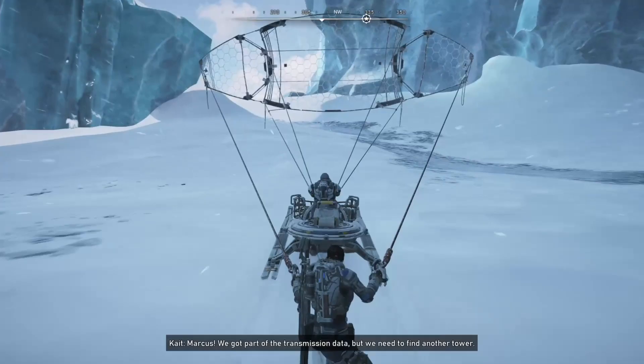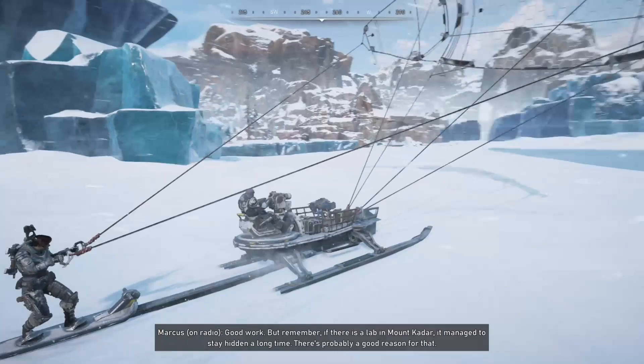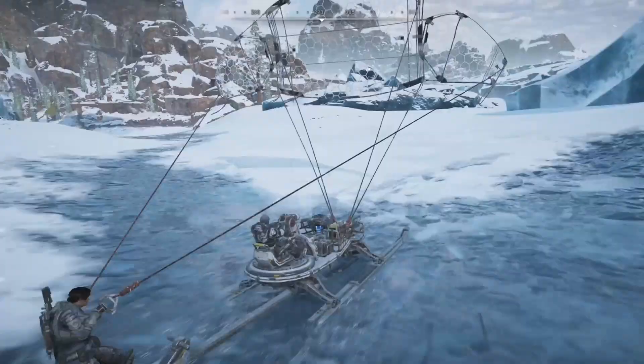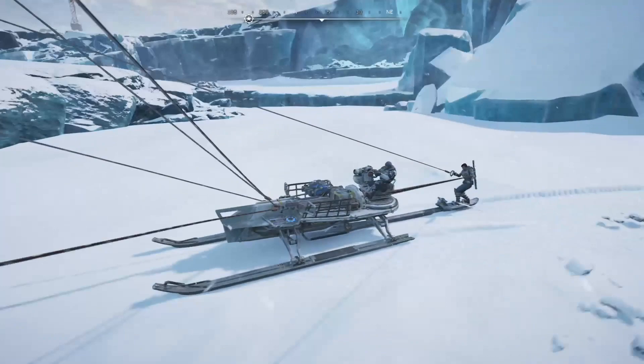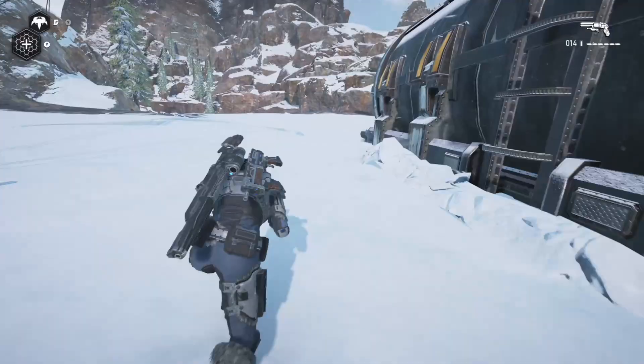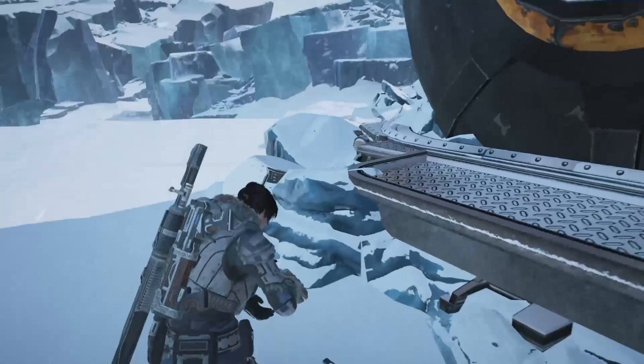Next, leaving the comm tower, get on your skiff and head north toward the ice bridge. Heading up the hill where you'll see an iced over vehicle, and you'll find your next collectible. Following up, head back across the ice bridge and follow the path to the right where you'll find a container-like train car. There will be a component at the very back end of it.